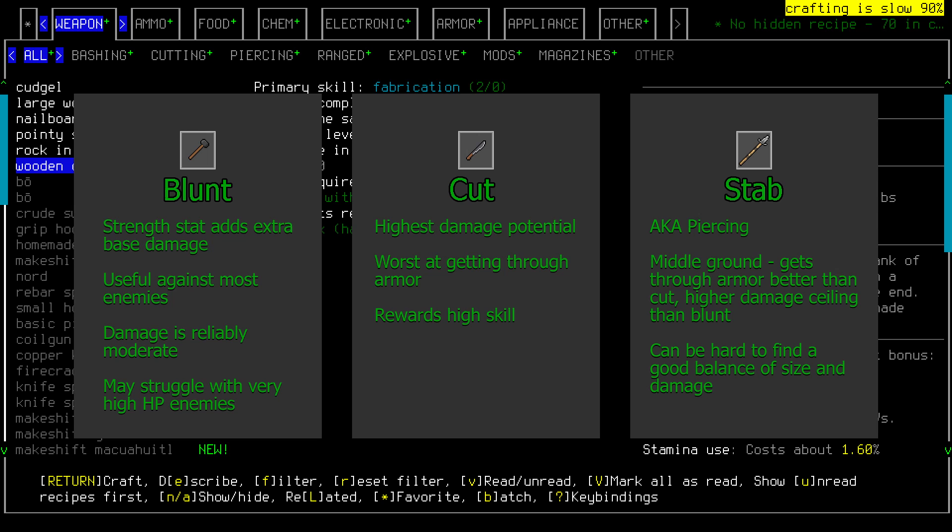For melee weapons we'll almost always be working with one of three damage types. Blunt is simple and effective against most enemies and gets extra base damage from your strength. It may do reduced damage to enemies with very soft or rubbery bodies, and because it doesn't create many bleeding wounds, you might struggle to quickly take down large enemies. Cut is great against unarmored enemies, potentially dealing incredible damage on critical hits. Unfortunately, giant insects and enemies with modern or bone armor are very well protected against cut damage, though this can be offset with enough skill. Stab, also known as pierce, trades some of cut's super high damage potential for a bit of armor-piercing ability. Stab weapons tend to be small knives that do low damage or big spears which are slow and heavy. You'll find fewer happy mediums with Stab than with the other two, and it really rewards high skill — it may be harder to use early on.